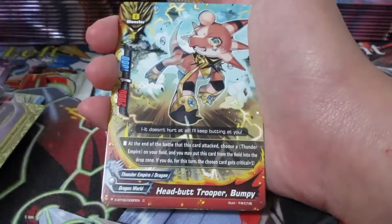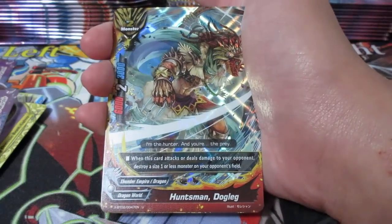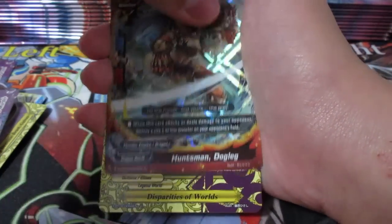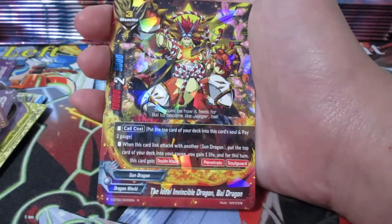We got Chaos B Murder right here. Headbutt Trooper Bumpy - awesome to get more of these, awesome that it's a common. Huntsman Doglow - interesting. Dispirities of Worlds. And the Ideal Vence of Hook Dragon, Bile Dragon - Duel Jaeger version of Bile. Really cool, interesting card. Maybe it's a bit of fan service there.